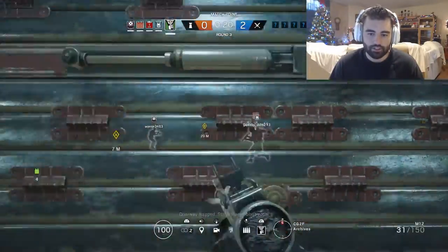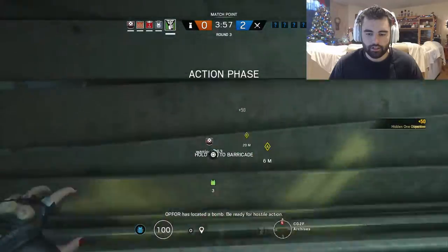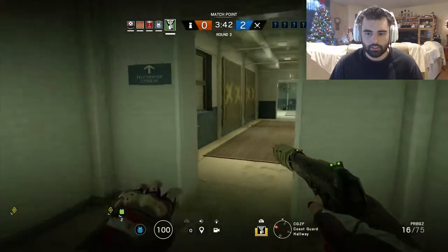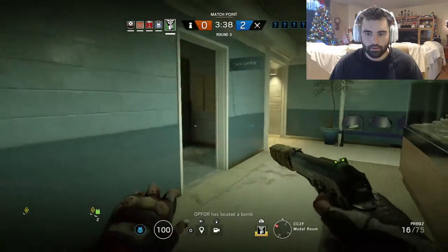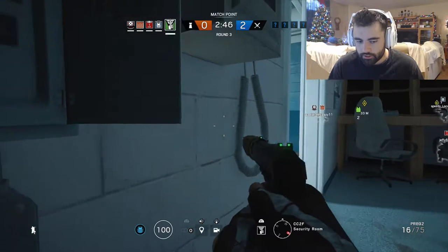We've got to be patient and silent. In my experience it's better to roam with Caveira and not stay in the objective room. This is her Silent Step — she is very quiet. Someone's breaching right behind me, I can hear them coming. We just got to be very patient.